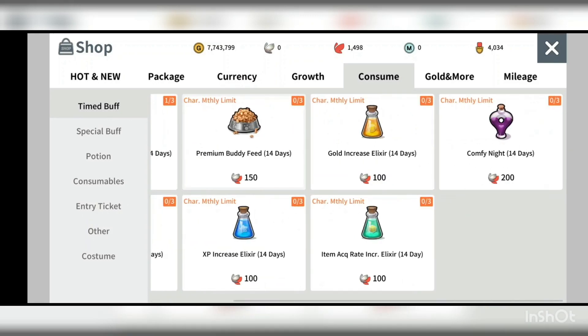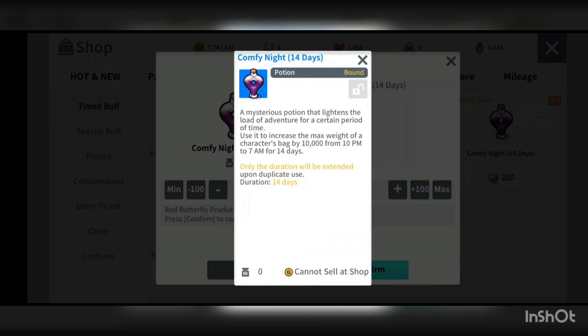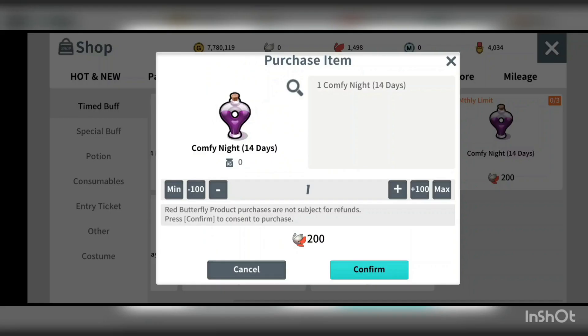For red butterflies, I'd also purchase the confid night — it adds 10,000 to your character's bag capacity, meaning you can pick up every piece of junk. Wake up in the morning, sell it all, and if you're farming in Thumblin you can earn around 3 to 4 million gold per night. I count on around 6 hours, and I get that 3 to 4 million just by selling junk from Thumblin using the confid night.